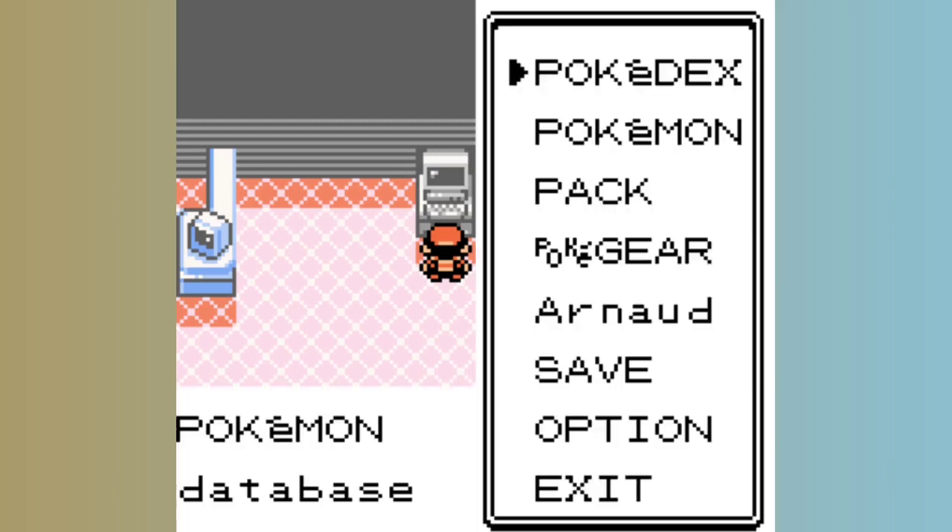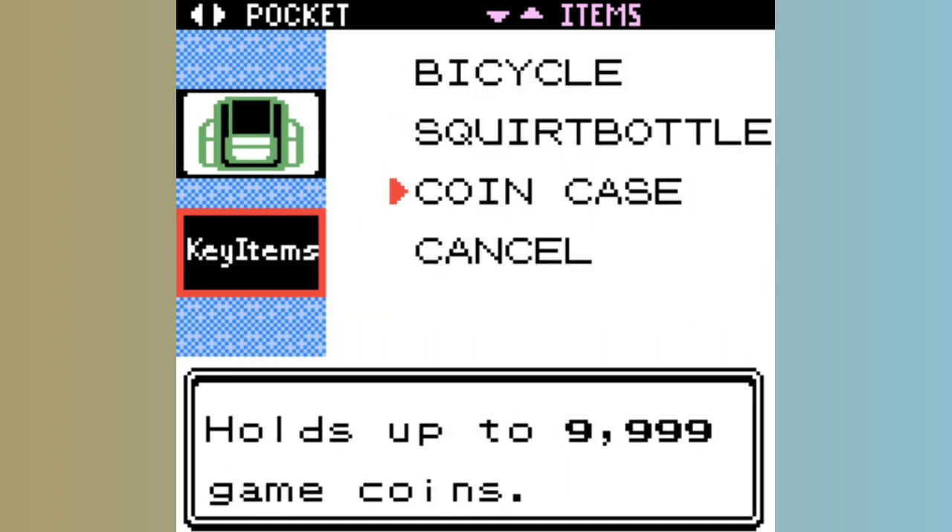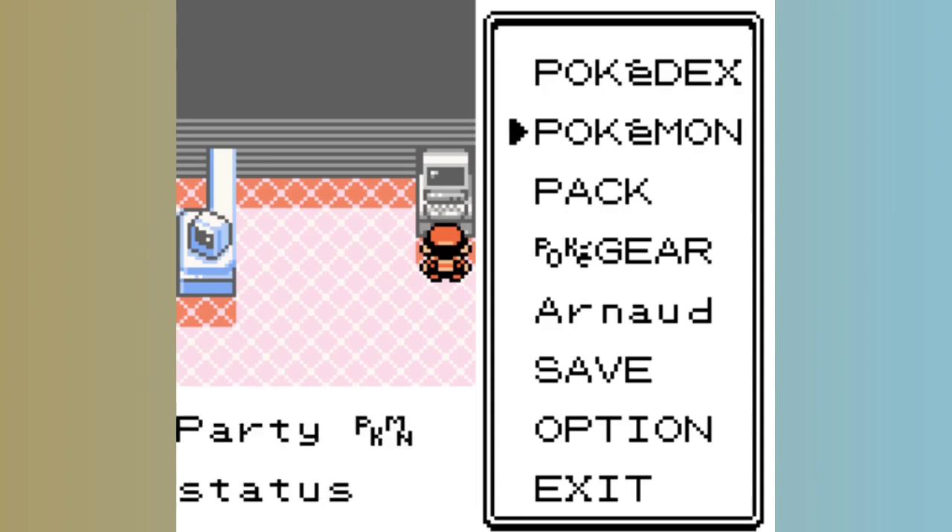The setup is actually really easy in English versions — all you need is 2 items and 2 Pokémon. The first and most important thing you need is the Coin Case; we'll use the Coin Case glitch to execute the first code. Secondly, we'll need Rocky, the Violet City in-game trade Onyx.